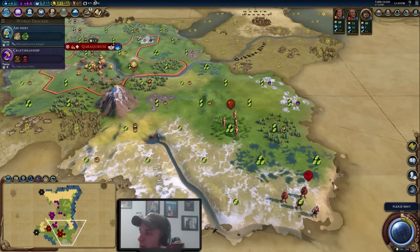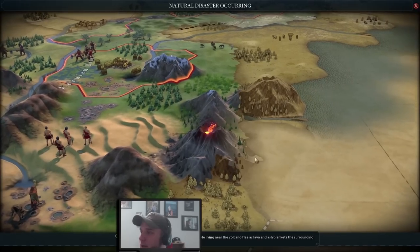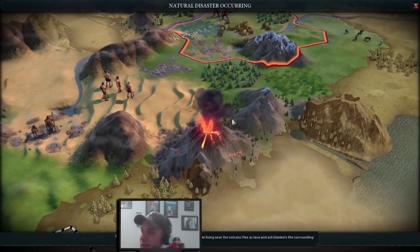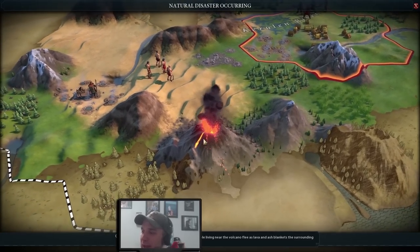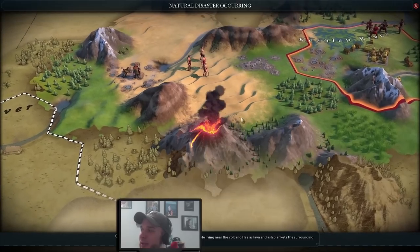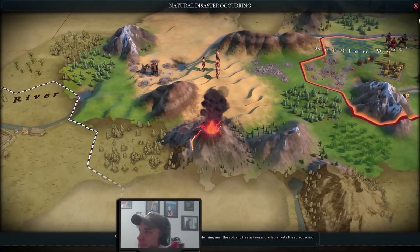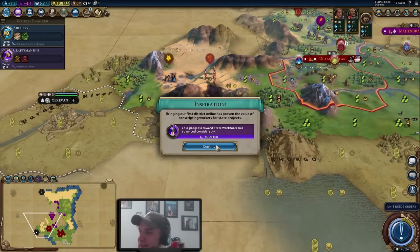As far as where we're going next in civics, we'll head into Craftsmanship. Ideally we'd like to improve three tiles to get the boost, but unfortunately our builder isn't done yet, so we might end up hard-researching Craftsmanship. It's not the end of the world though it's not completely ideal. We're keeping our slinger exploring — one of those volcanoes is active, which is great for us since we're a good distance away but it'll fertilize some tiles over time.